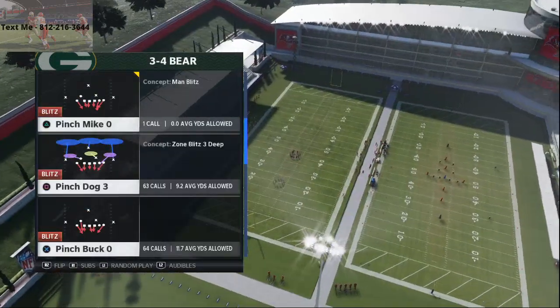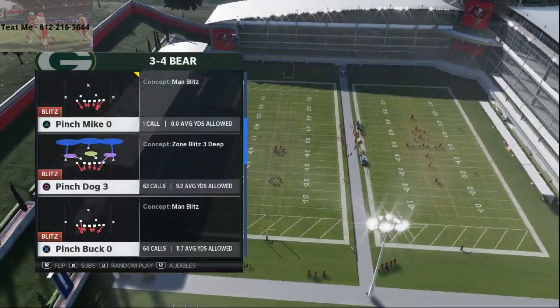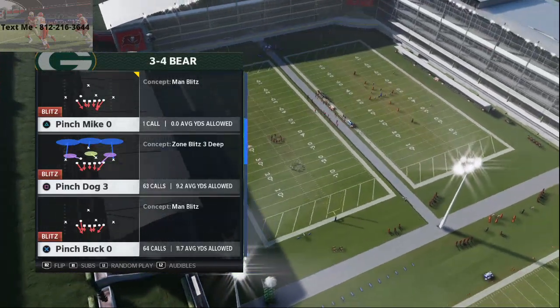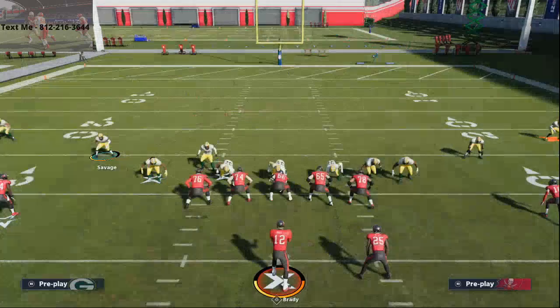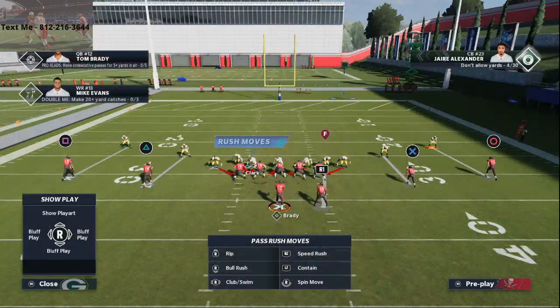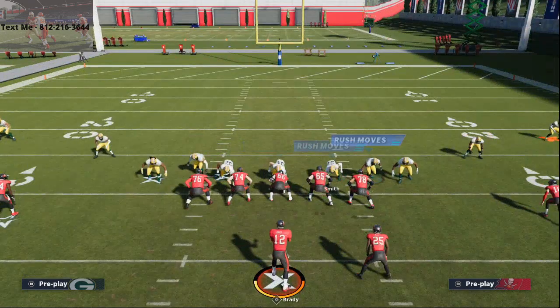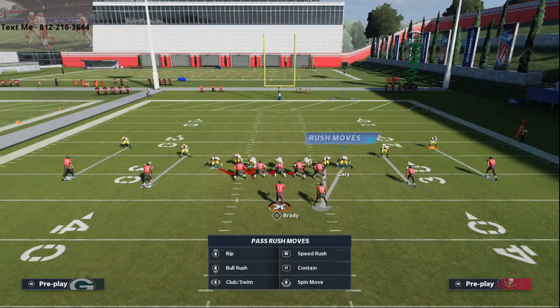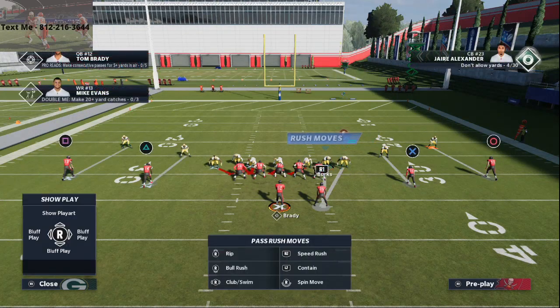The play we're going to come out in is Pinch Buck — but we're not going to send six, we're going to send five. It's a very simple setup and a very simple pressure. You're going to notice the linebacker comes right down into the gap. All you're going to do is crash your line to the left — you'll see it stunts the lineman that way. We're then going to take Gary and man him up on the running back. We'll use our edge rusher and just quarterback contain rush — that's all.